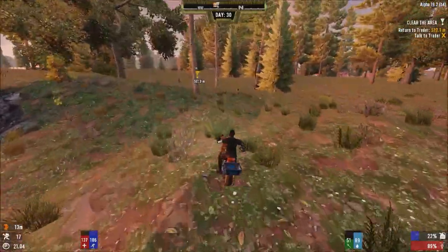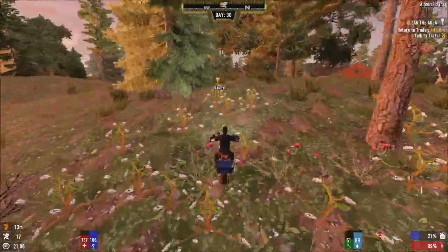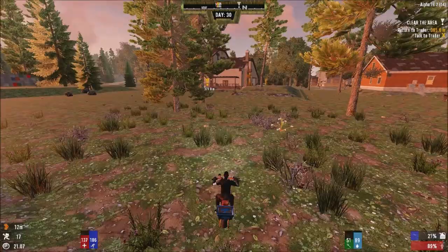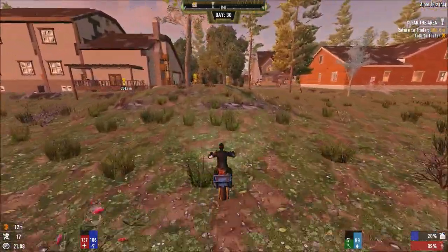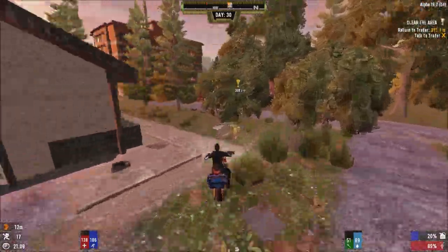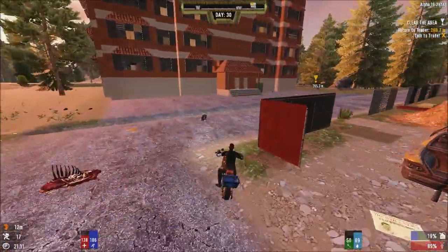That's a wolf — I should have actually killed it for the meat. It's not just the meat guys, we need the bones from those animals as well. Especially with the bones you can make glue. With the glue you can make duct tape, and you need two duct tape just to make one repair kit. You also need duct tape for rockets and stuff. It's like the number one commodity you need right now.